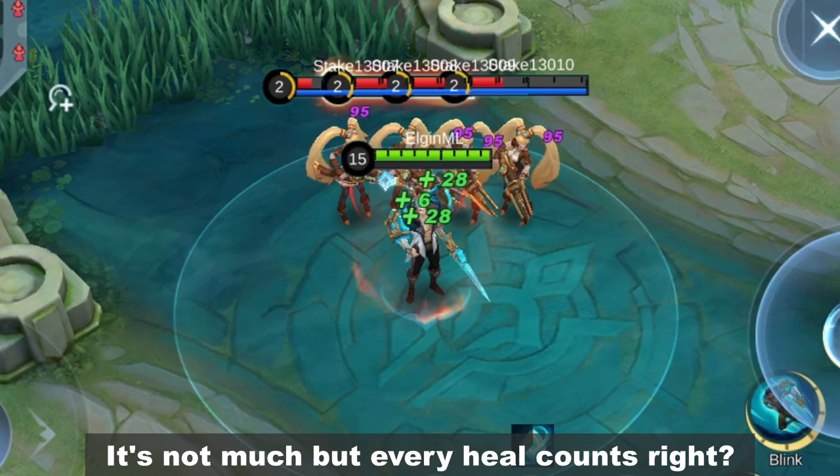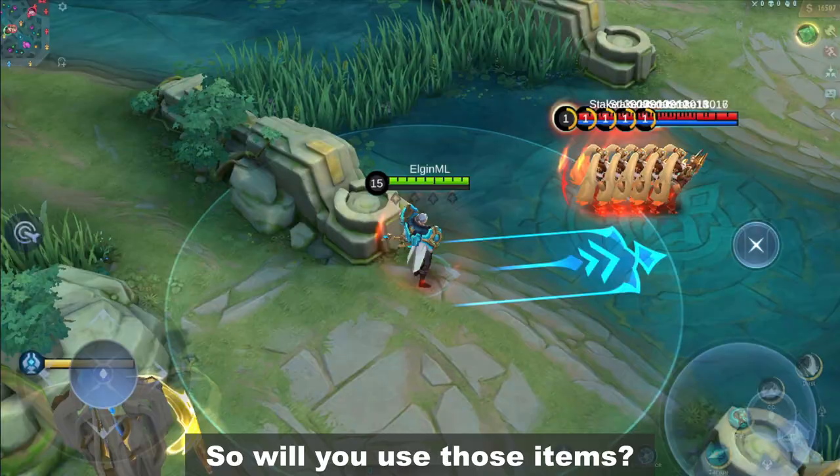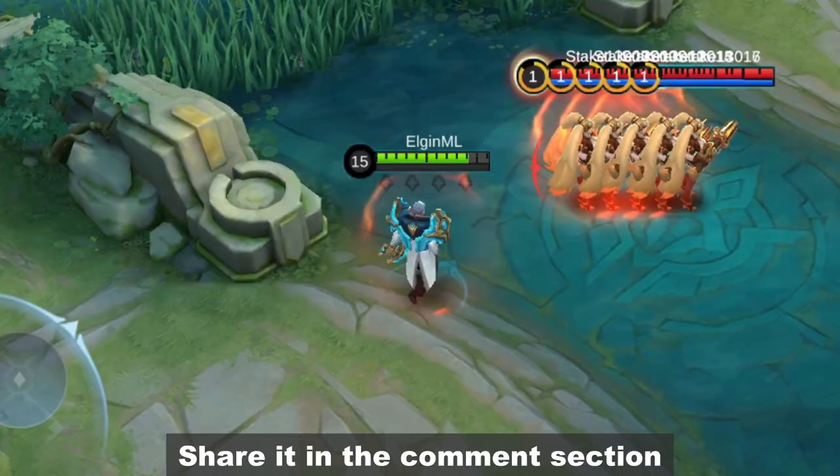Not related, but if you're wondering why we're using Leslie, it's because Fredrin came from House Vans, which is where Leslie was adopted. So will you use those items? What build are you planning on Fredrin? Share it in the comment section. That's all for this video, stay safe and thank you for watching.